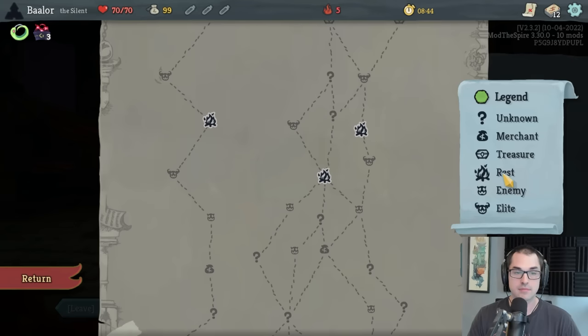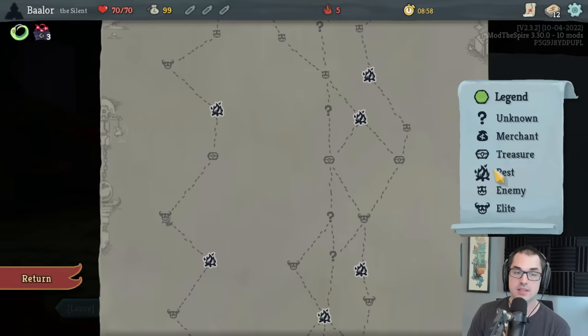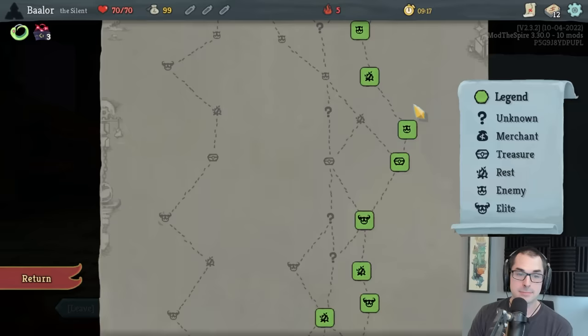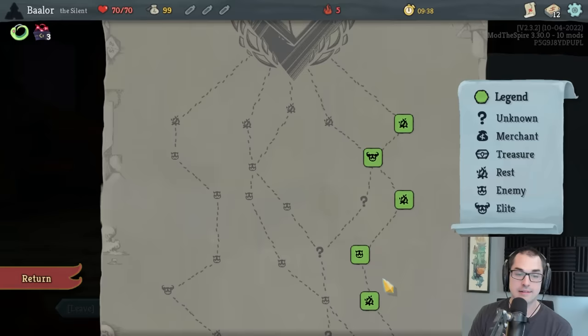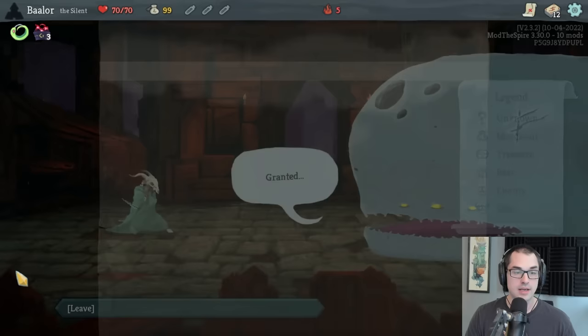You can also improve your deck indirectly via relics. Every elite we kill gives us a relic; there are relics in treasure chests, in event rooms, and available for purchase in stores. Stores can provide cards, relics, and card removals in exchange for gold. Generally speaking, I value elite and rest site nodes the most — elites give money, card rewards, and relics, while rest sites let you upgrade existing cards. Our exact path will be determined by the first few event rooms, but we shouldn't have to fight the first elite, letting us beat it for one health.